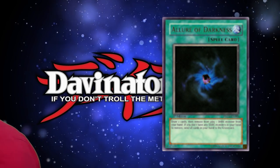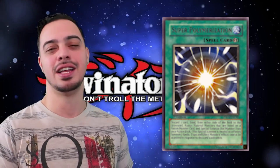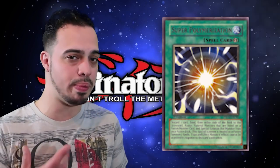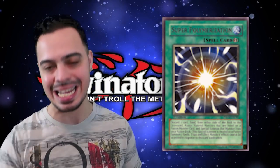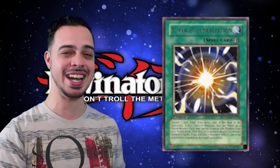Number three is Super Polymerization. You discard one card and you can fusion summon a fusion monster using materials from either side of the field — and on top of that, your opponent cannot respond to this card. Super Poly is amazing, it's a great card in today's game, especially whether you're using it in Thunder Dragons or against Thunder Dragons. Go ahead and take their 70 dollar monster and put another 70 dollar monster on board.